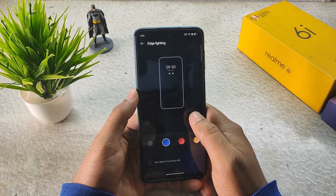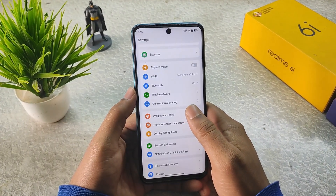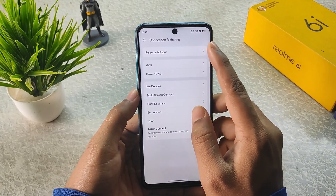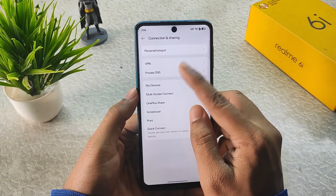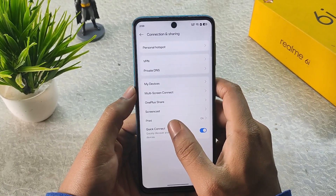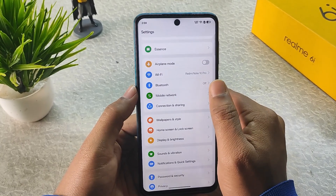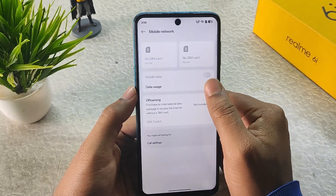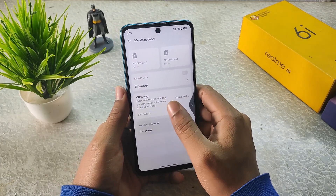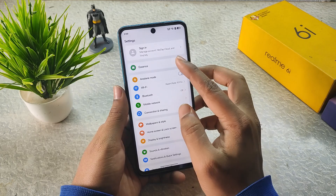We have edge lighting, which is good for AMOLED displays. In Connection and Sharing we have VPN, personal hotspot, private DNS, My Devices, OnePlus Share, multi-screen, content connect, screencast, PIN and print, and Quick Connect. In Mobile Network we have data usage, roaming, and related settings.